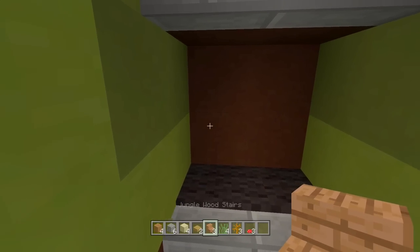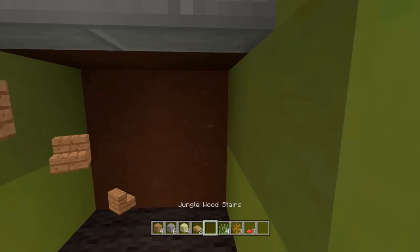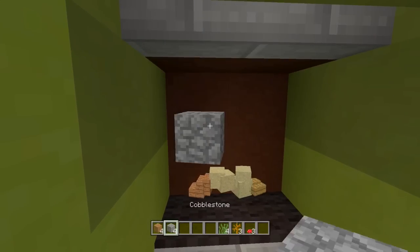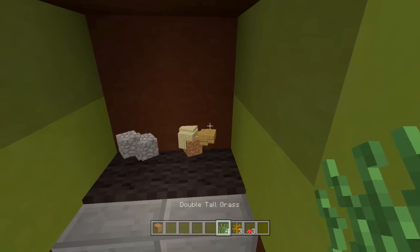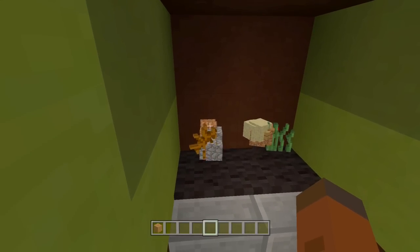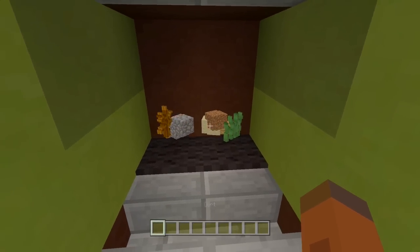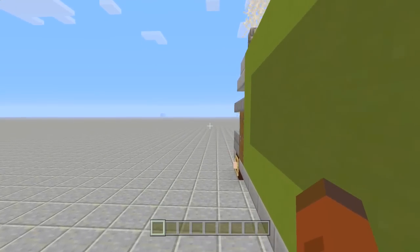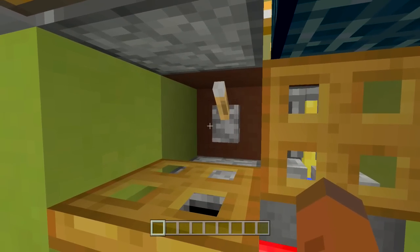You could change up the cab however you'd like. All you really need is the back area because we're going to be doing some redstone back there, and I wanted to make it completely seamless underneath so you can't see any of the redstone. Right back here it's like any other garbage truck — it's a little open area. All we have to do is just take our stuff and throw it at it.